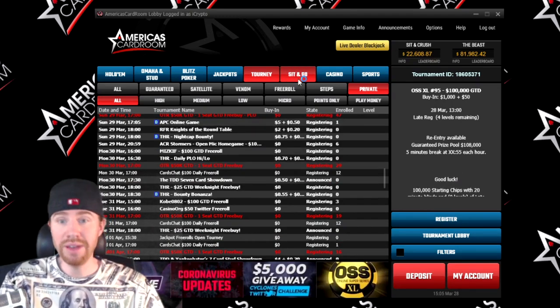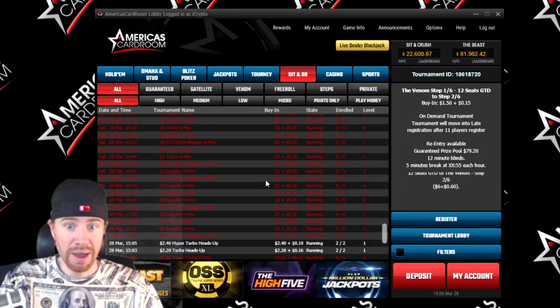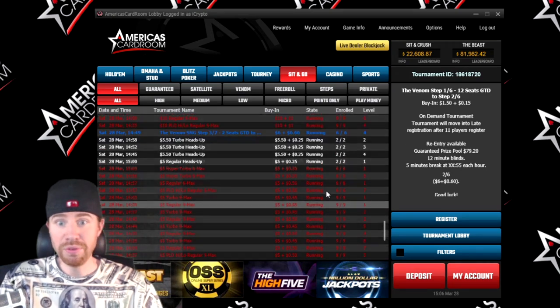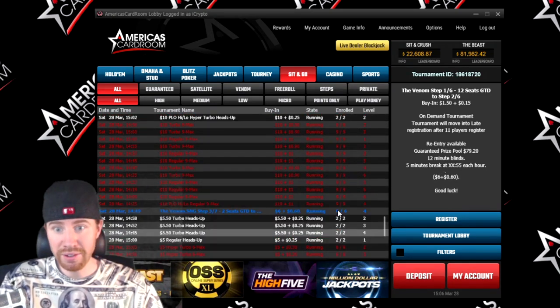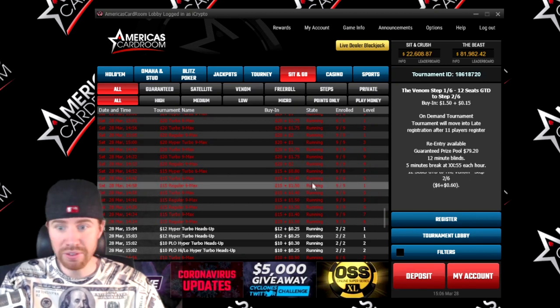Let me show you what sit-and-goes they have. You're going to have your typical sit-and-goes from dollar buy-ins up to $200 and $300 buy-ins. So if you're a sit-and-go player you've got plenty of options to grind it out and unlock your bonuses.